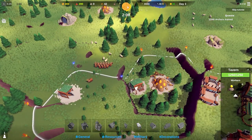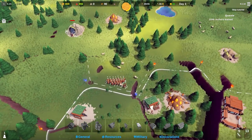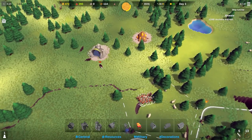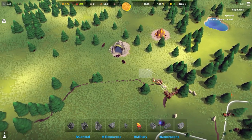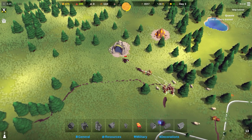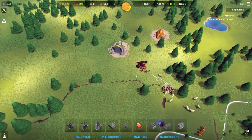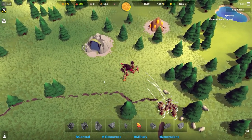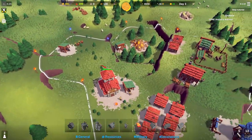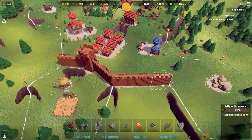Two minutes and six seconds remaining. I'll send these guys over to deal with the wolves on the left. I told them to attack - they've split up so I'll double-click to select all of them and let them fire away. There's a slightly larger wolf there. That's dealt with. Job done. I'm going to assign another person to the tavern.